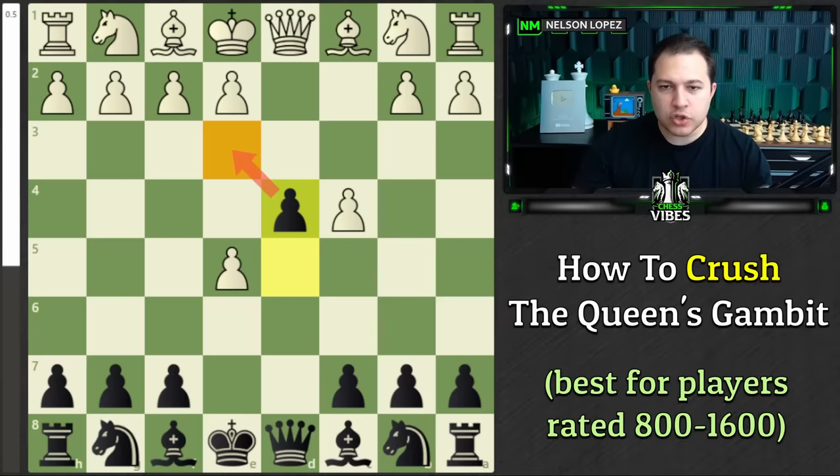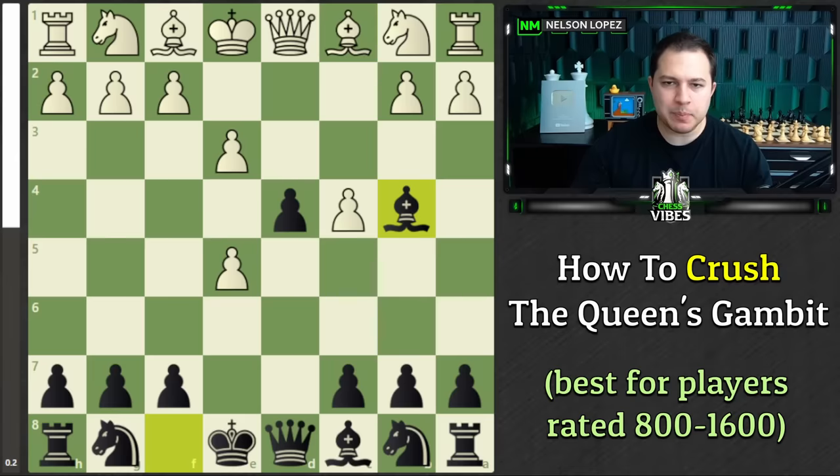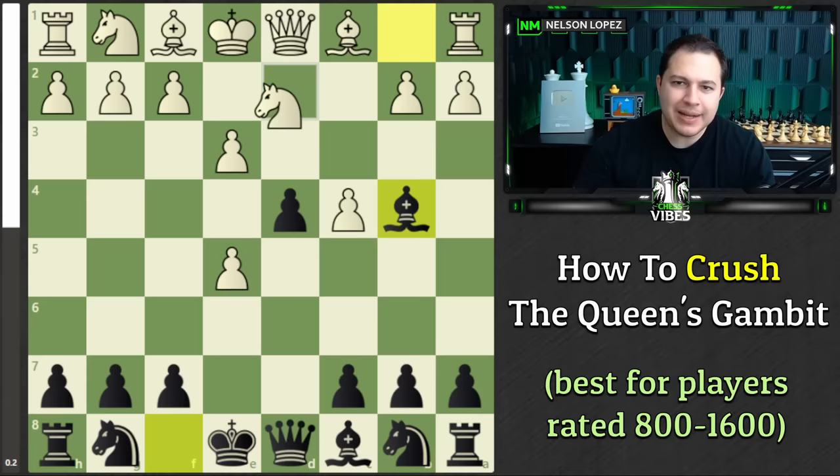Normally, this Knight wants to go to C3, but it can't — we've taken that away. And we're controlling the E3 square if this pawn ever pushes. Most players with White, when they see this pawn, they're annoyed they can't get their Knight there, so they'll play E3 to try to attack it. This is exactly what we want — the best case scenario for us. What we're going to do is play Bishop to B4, check. The Knight can't block because of our pawn, which means White really only has two options: the Knight or the Bishop to D2. Most players will play Bishop here.